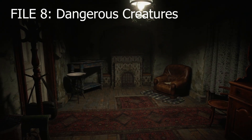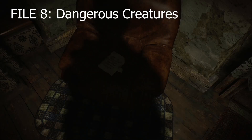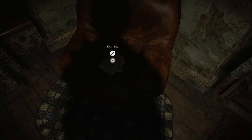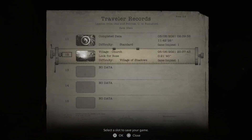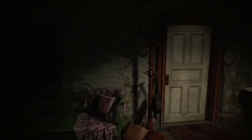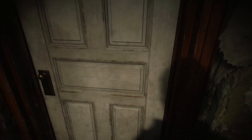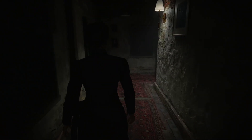File number eight is over here in this brown leather chair — there's also a save device here that I'd recommend using. This will be the only collectible in Louise's house. To get the white door open you have to interact with the picture book over here — I'm not sure why, but just do that and the door will open and she'll let you in.